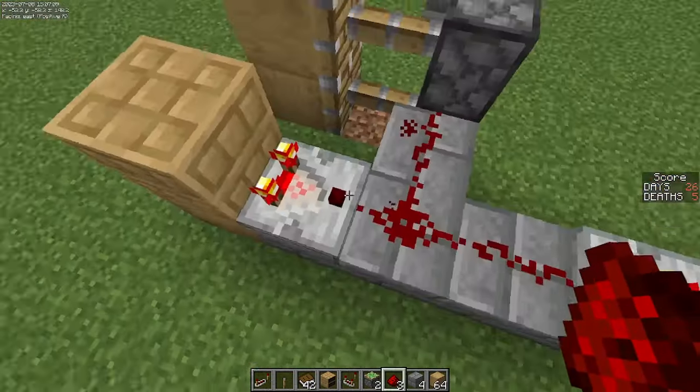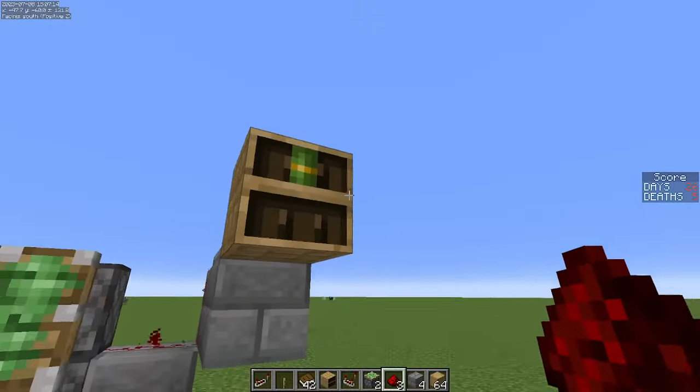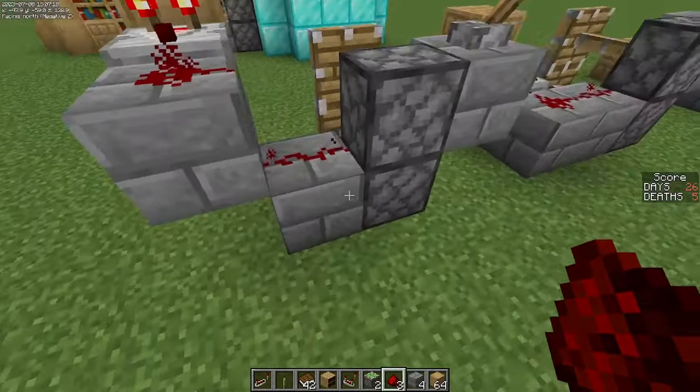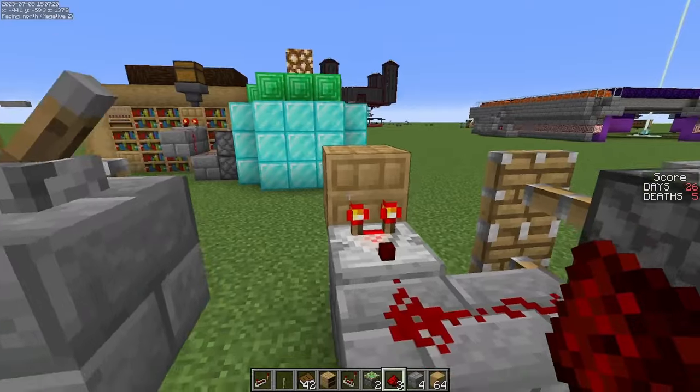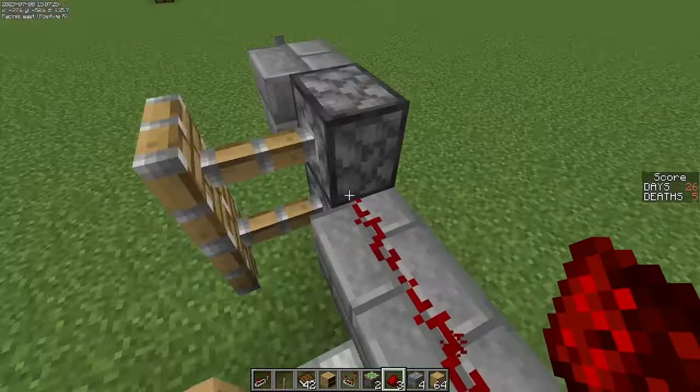You can attach this redstone setup in a couple of different ways. If you want your book to be up high, you do two blocks and then one block down here. If you want it in the middle, that's the one we showed you, and if you want your bookshelf to be on the floor, you do it like this.